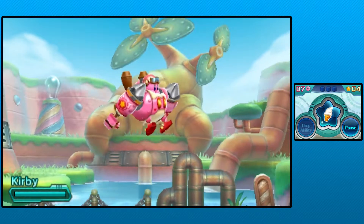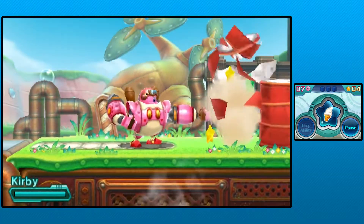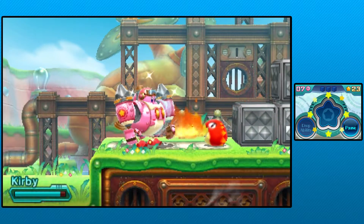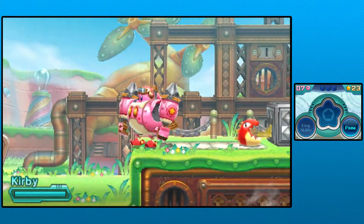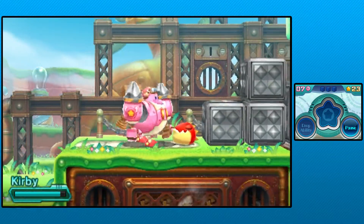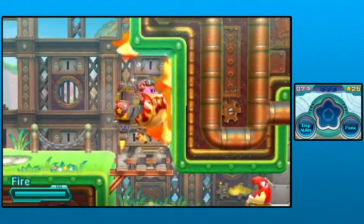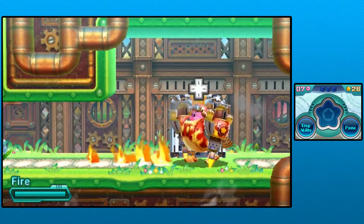Hell yeah. I believe this thing can also copy abilities. It can kinda do a little hover, so it doesn't have infinite jumps like Kirby. I know this thing can scan. Let me pause - okay, scan by being near enemy with ability. And now we got the fire armor - it's so cool! Just burn everything, it's like a giant flamethrower attached to Kirby's arm. Through the door.